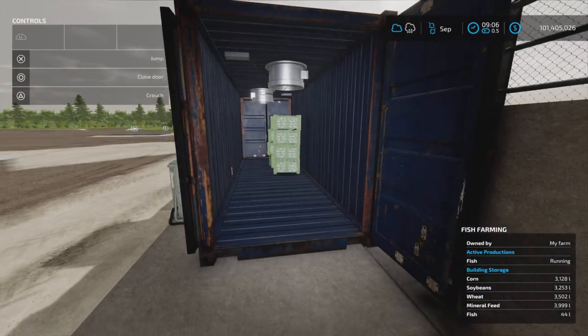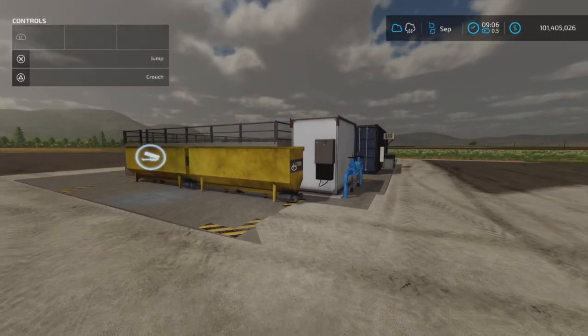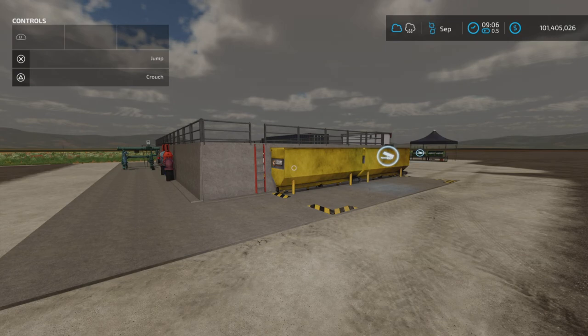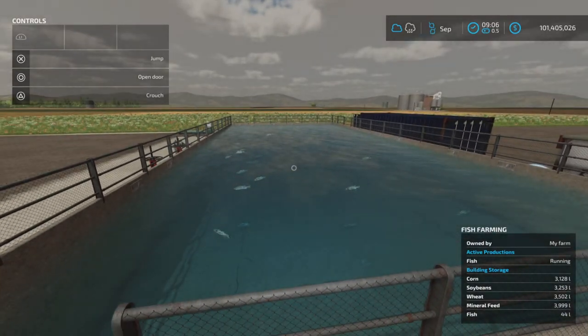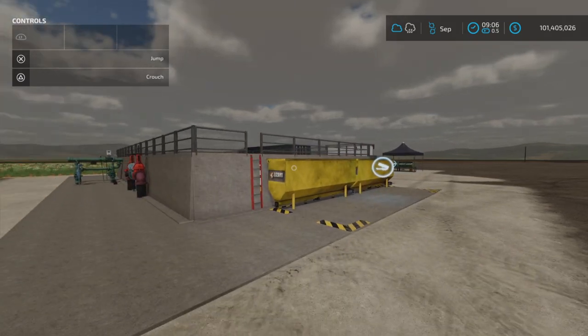There it is — smells like I can smell the fish already! That's pretty much it in a nutshell — pretty simple, basic, very nice little fish farming pack. Really it is a pack: a sell point and the fish farming placeable. That's Fish Farming by Gwendell — 8.56 megabytes to download, 20 slots for the fish pool, and seven slots for the sell point. Thank you for watching, I'm Loony Farm Guy. Remember, it's only a game — till next time, bye for now!